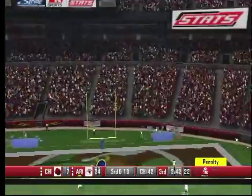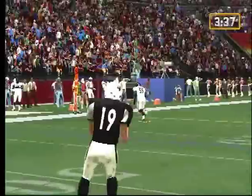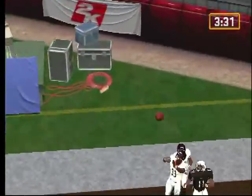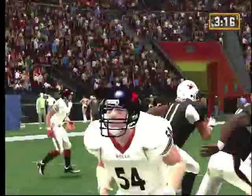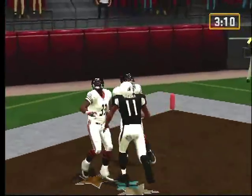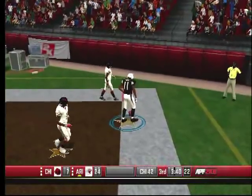They're looking for Fitzgerald deep, deep, deep. Did you see that? You just got a man and some boys, and the man is going to do what he does. Look at those tippy-toes in the back of the end zone. This guy is a proven certified beast — look at the toes, look at the difficulty. And he makes it look easy.